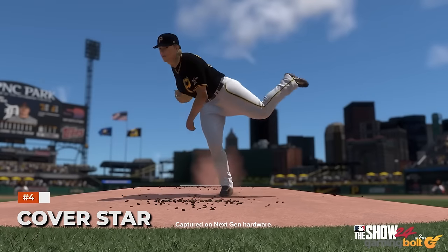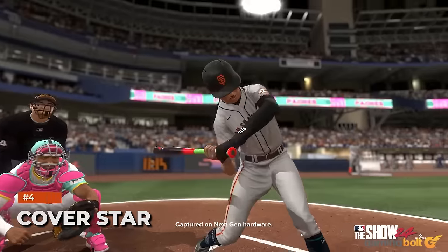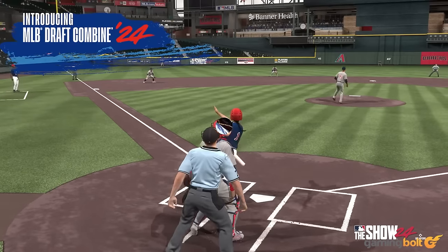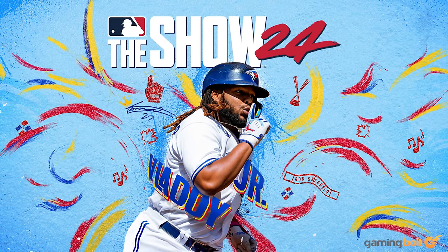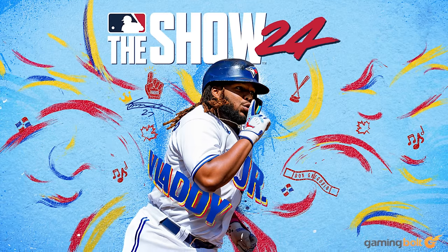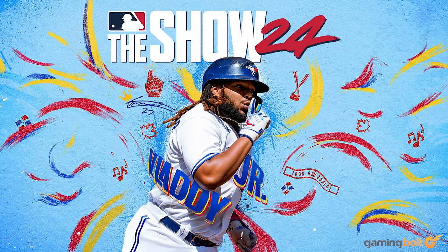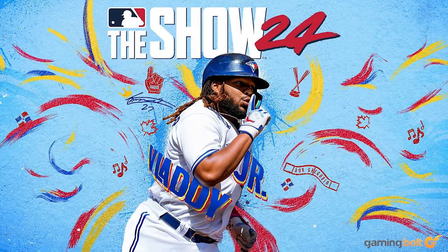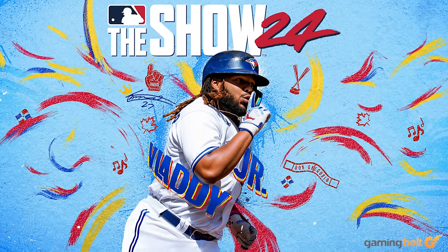Cover Star: One of the most anticipated aspects of any sports sim game release is who the developer will choose for their cover star. This year it is none other than Toronto Blue Jays athlete Vladimir Guerrero Jr. The son of a Hall of Famer, Jr. is the Blue Jays' designated hitter, a rising star who was voted the youngest ever MVP to the AL All-Star roster in 2021.